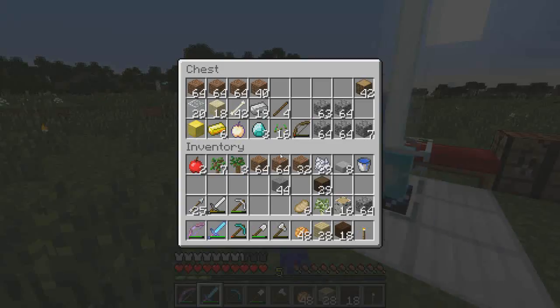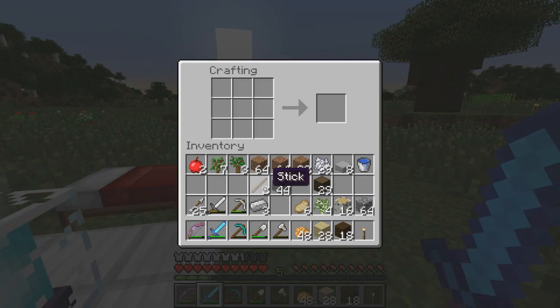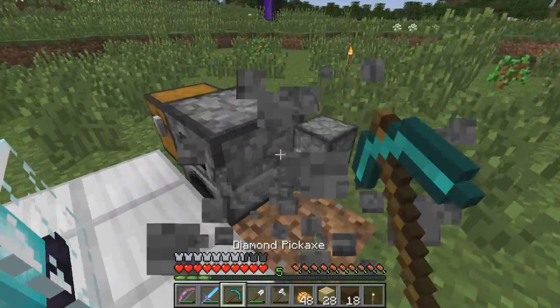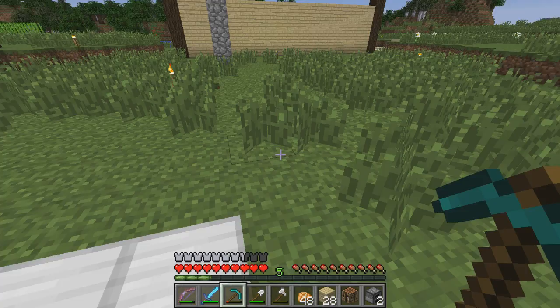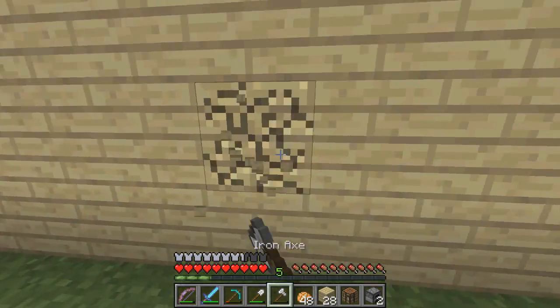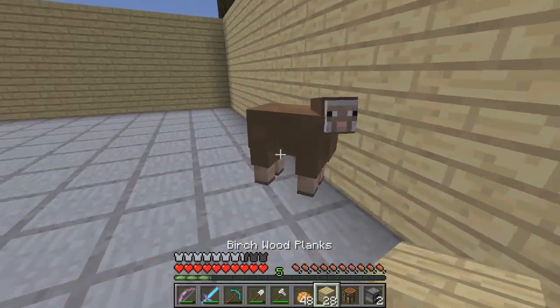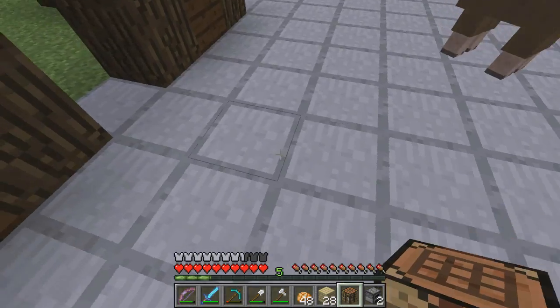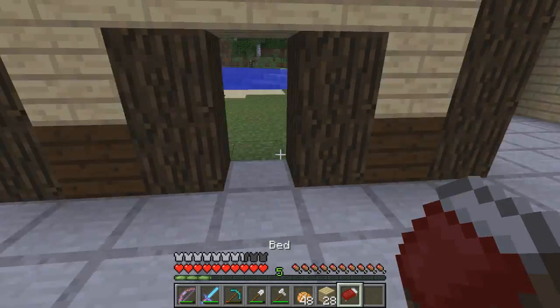I need to come over here and make an iron axe because this one's about to break. We might as well also bring our bed over to the house - it's probably going to be night time any second now. We'll bring the crafting table too. Please move out of the way, Mr. Sheep. We'll just put this stuff like that, put the bed down.